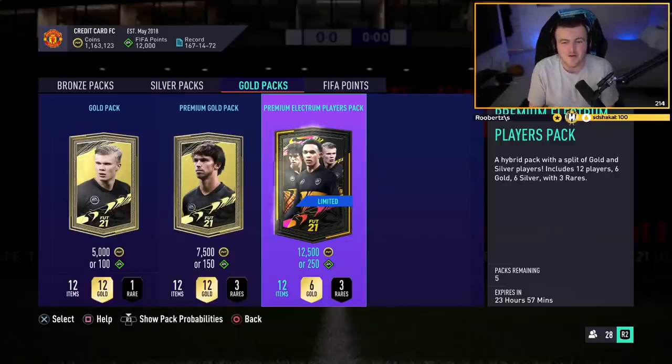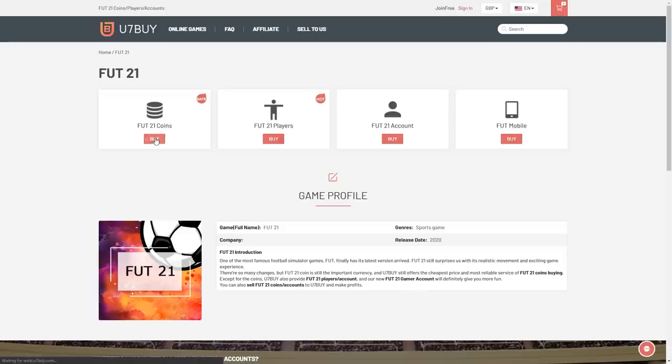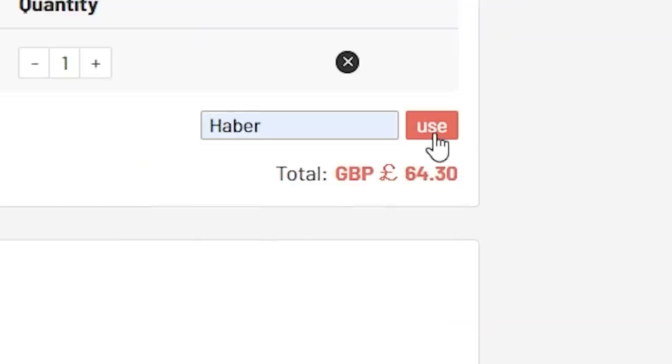How's it going guys, welcome back to a brand new video. Today we've got a 12,000 FIFA point pack opening. For cheap, fast and reliable foot coins check out u7buy.com. There is a link in the description and use the code HABER to get yourself a discount on all of your orders.